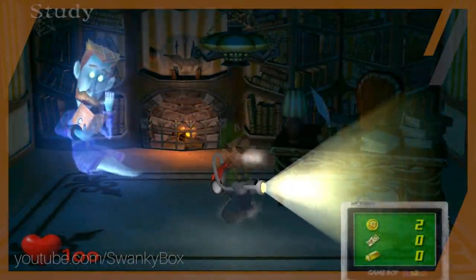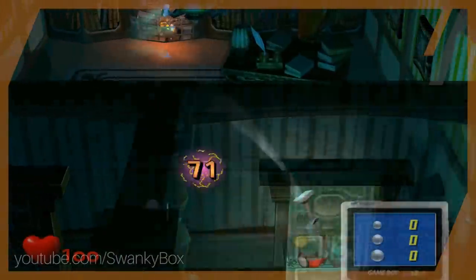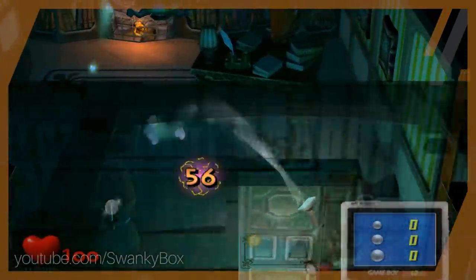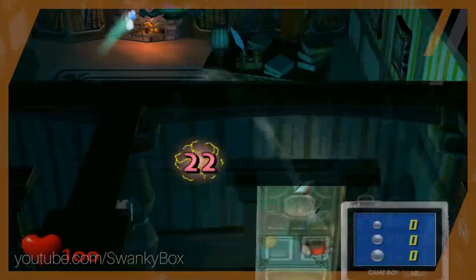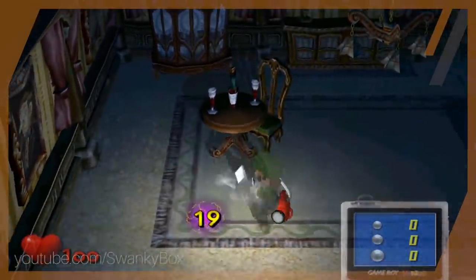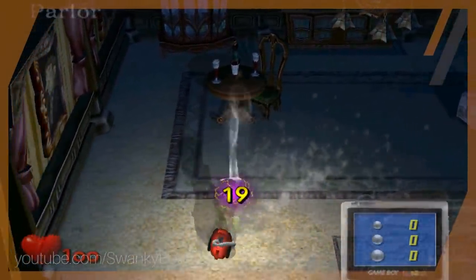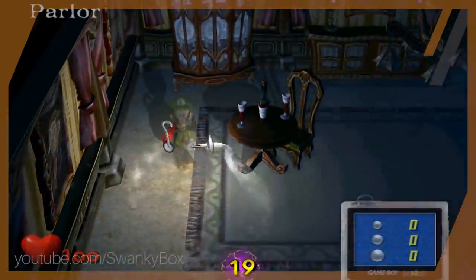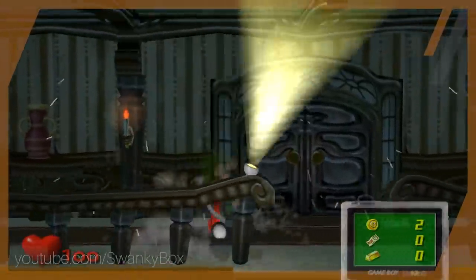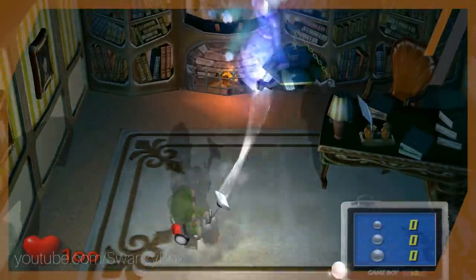We stroll into Neville's room unannounced, and because we didn't enter the room properly, his chair doesn't even load. Regardless, we vacuum Neville up. But we're a ghost, so we try to pull Neville out of his room just for fun. The game kept snapping me back into the room, but eventually I dragged Neville out and into the adjacent room. The timer and Neville just broke — it got stuck on 19 regardless of where I went. After letting go, I found Neville back in his room, so I finished the job.